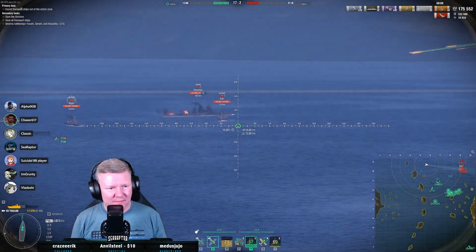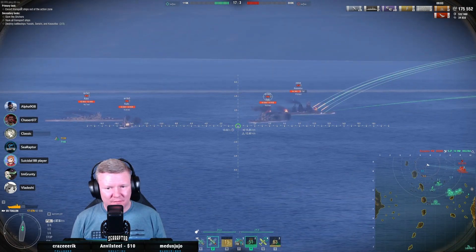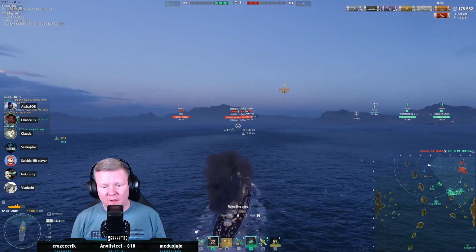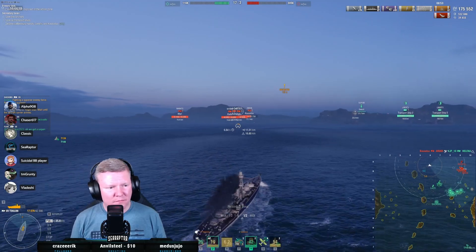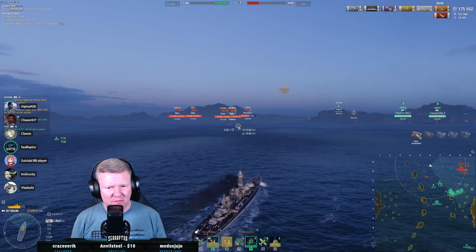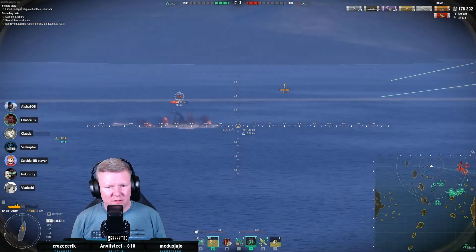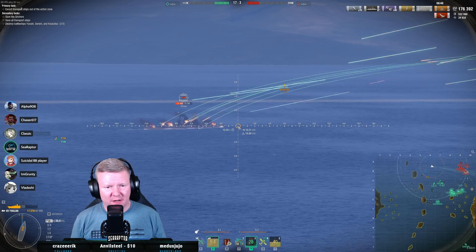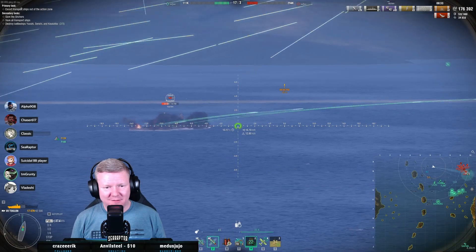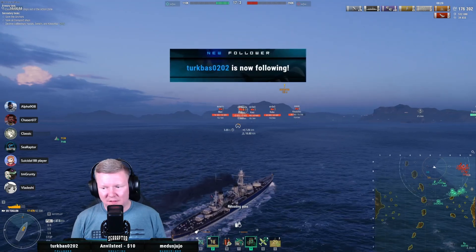No citadels, but at least I got a whole bunch of full pens. I think they go for the ship that's most isolated — that's me now because I've got five of them targeting me. We've got a Saipan? Is that normal? Normally it's a Ranger. That's interesting. That Amagi is super mega ultra on fire — three fires! That Saipan was useful — it just lost all its planes in the flock.